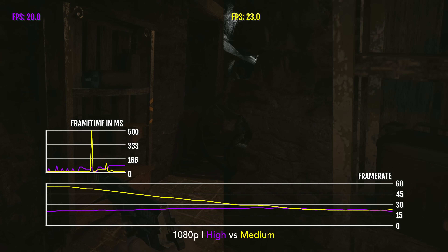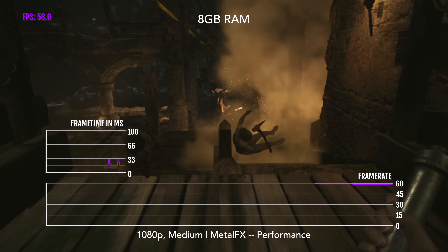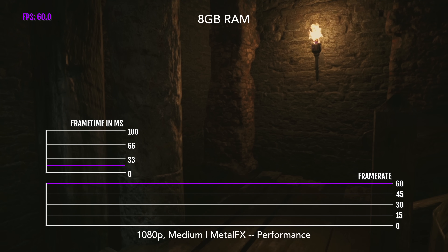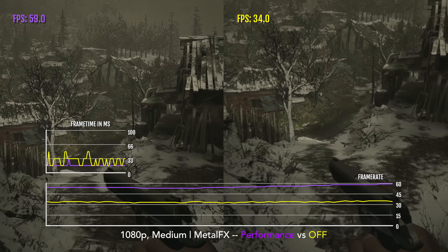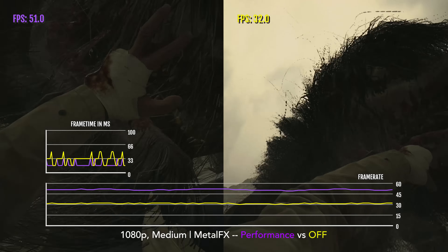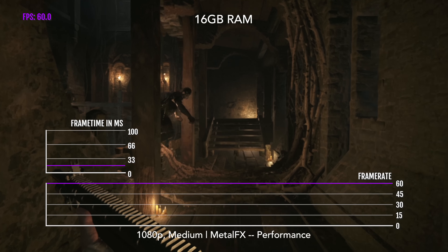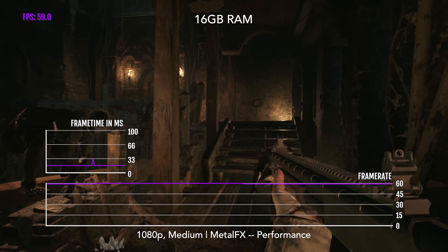The most notable being this fight sequence with one of Lady Dimitrescu's daughters — it's going down below 20fps. What about if you want a stable 60fps at 1080p? This is where Metal FX Upscaling comes into play. Using Metal FX Upscaling performance mode and my recommended settings, you can get an almost locked 60fps. Previously, this scene would drop down to 30fps at 1080p medium. Now it only drops down to the low 50s. The lack of visual quality is somewhat evident here, but this type of performance on pure M1 is remarkable.